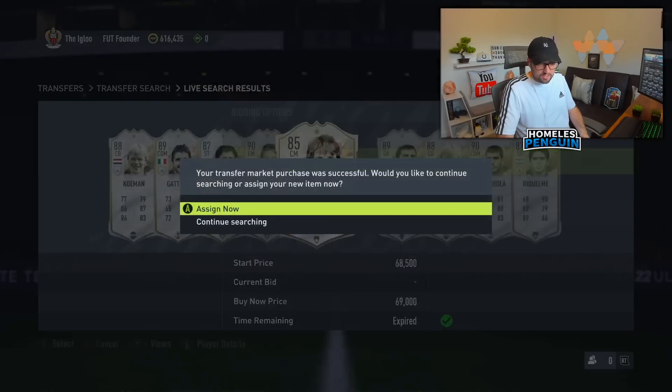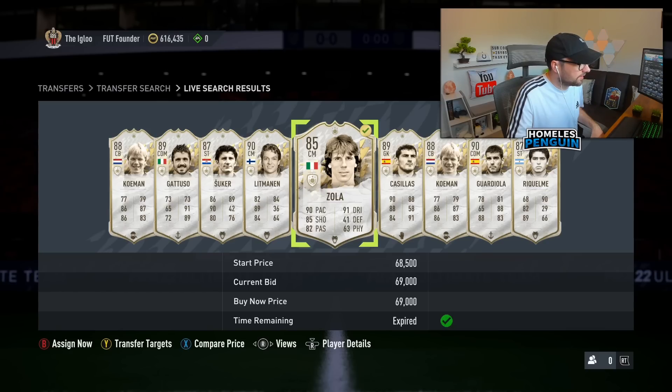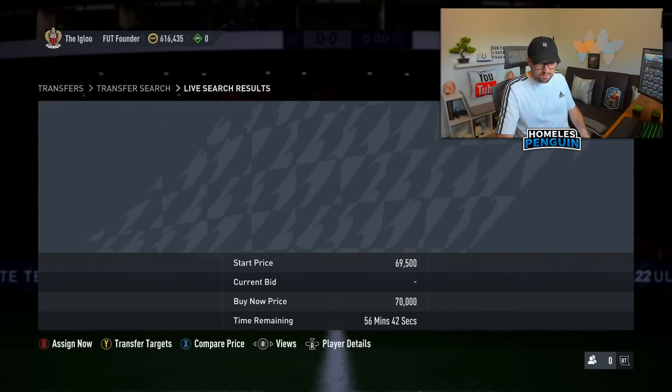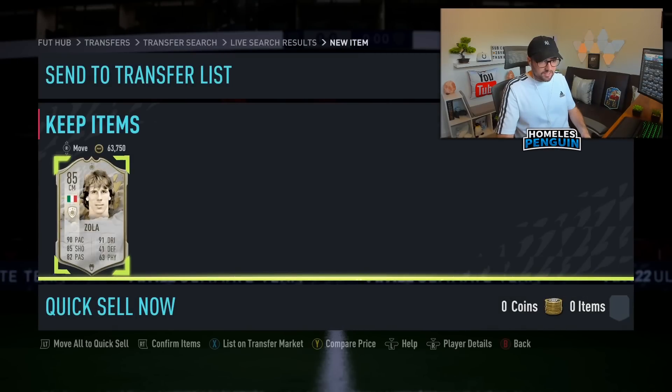That's literally the first card I'm seeing today on the market while setting up the filter — definitely an item I have to snipe. It's not even really a snipe, I just have to flip it. It had only been on the market for five minutes. I'm convinced I'm gonna be able to get at least 80,000 coins for this card even though there's one on the market for 72k — it's gonna be good profit after tax.